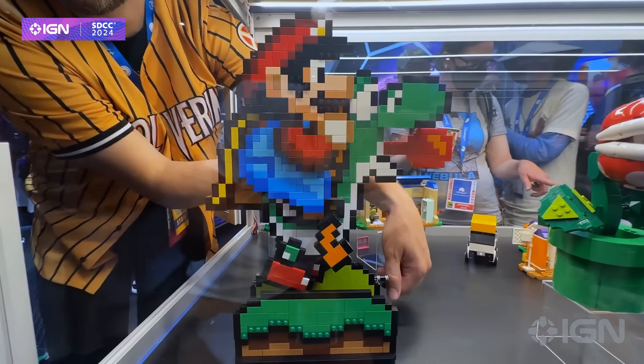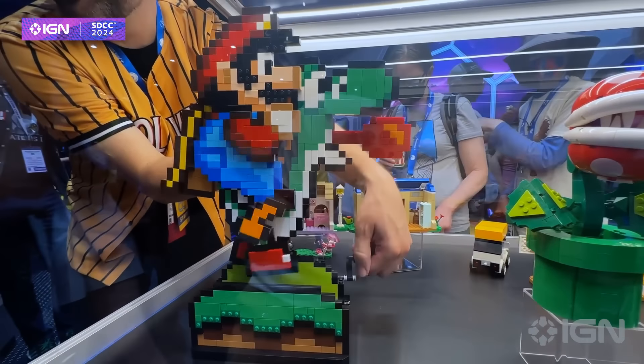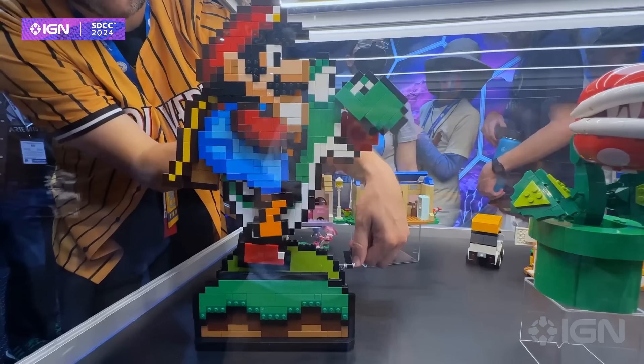...and stick out his long weird tongue to grab enemies or fruits, just like he does in the classic 1990 platforming game for Super Nintendo. This is straight up one of the coolest things that LEGO and Nintendo have ever made together.